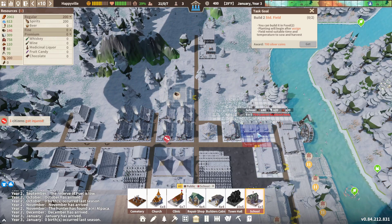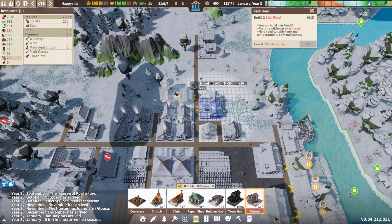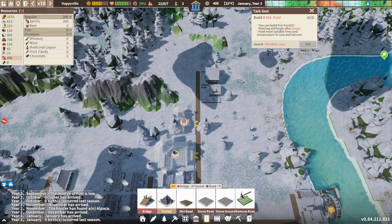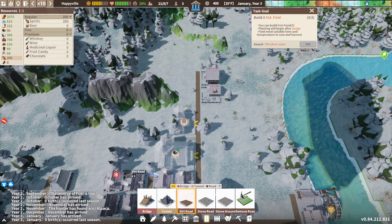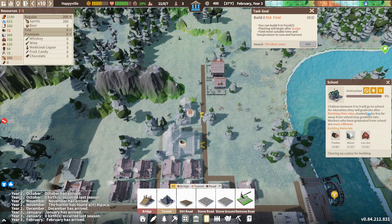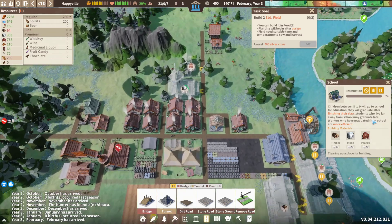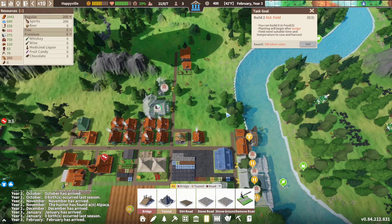We forgot about the school. This is probably something we want eventually. We'll put it here and give a bit of space so we can throw a road in there. Once the kids start growing up, when you have a school they have the option of either going to school or becoming adults. Children between eight and nine will go to school for education and graduate after finishing their classes. Students who live far from school may graduate late, so it's good we've got them close by. Workers who have graduated from school are more efficient.